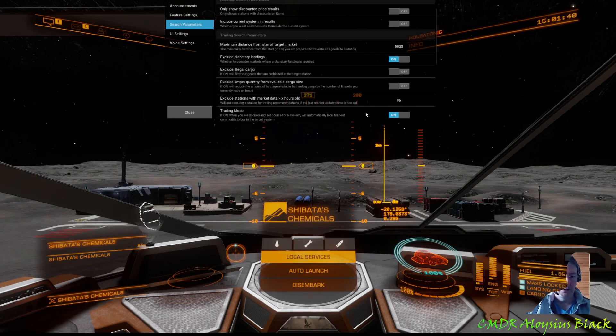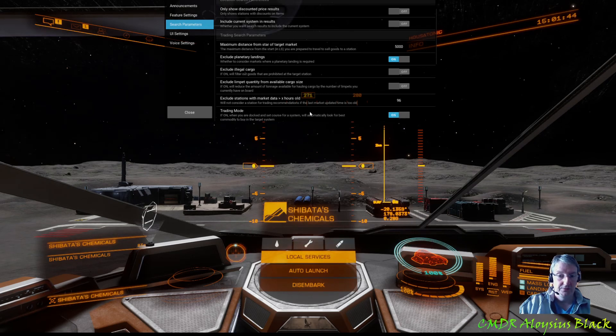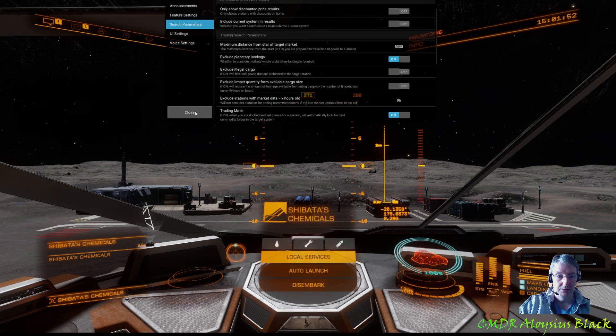And finally, you can toggle this mode on and off, so if you don't want to receive the announcements for whatever reason you can mute that announcement. And that is ED Copilot's new Trader Mode. Thanks for watching, 07.